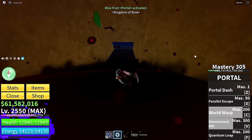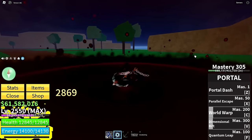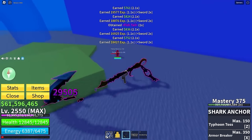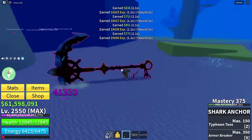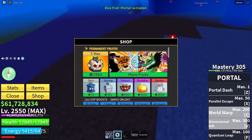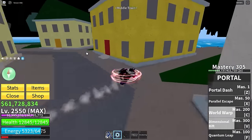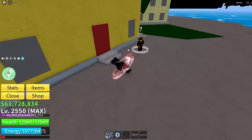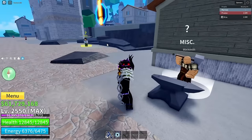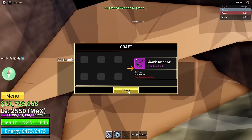I was told fish tails drop easier at fishman island in the first sea. I've gotten two so far after a good few minutes. Got 10 fish tails — took about 15 minutes, wasn't super bad but a little annoying. Now that we have all the components, let's go back to the third sea and talk to the blacksmith.